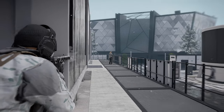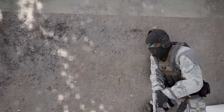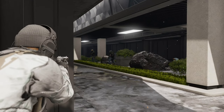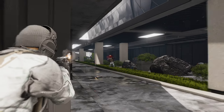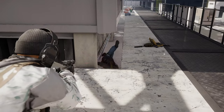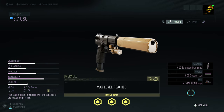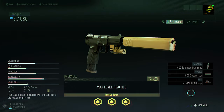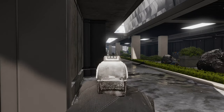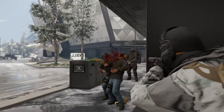The next pistol on the list is the 5.7 pistol, a semi-automatic handgun developed by Fabrique Nationale de Herstal. It's chambered in a proprietary caliber called the 5.7x28mm, designed to provide a high degree of penetration and terminal performance. The 5.7 pistol is known for its lightweight, compact size, and high-capacity magazines. It's used by various military and law enforcement agencies around the world and praised for its ergonomic design and comfortable grip.